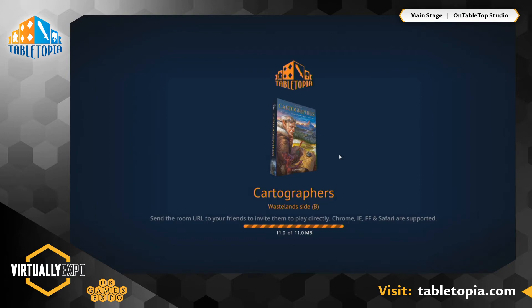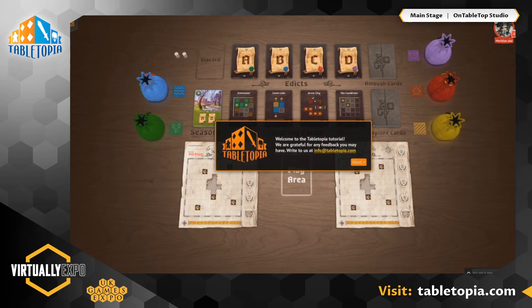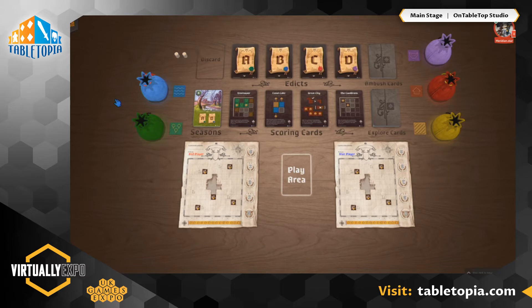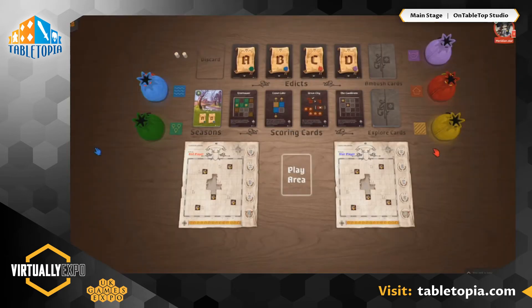Cartographers is downloading — it was pulling down all the assets we need. We're playing Wastelands Side B. Now it's slightly cut off on stream, but what people will see in the bottom left are three little icons. There's a volume slider to adjust in-game sound effects. There's also a little question mark button — you can click that and it'll show you a cheat sheet of all the controls on Tabletopia. Don't be scared, it's a bit overwhelming the first time.